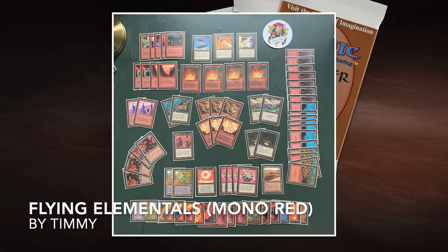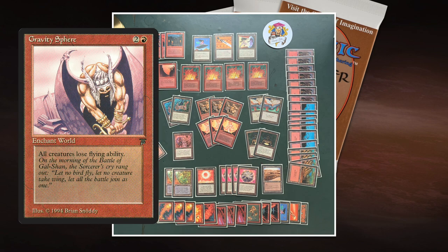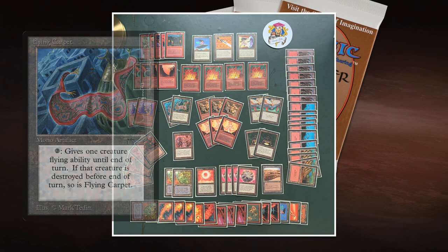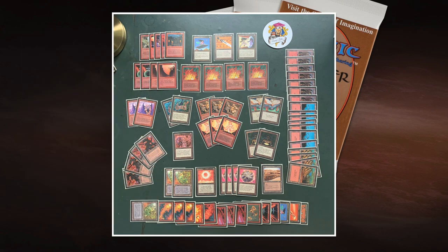My deck, Flying Elementals, is built around two cards you don't see a lot: Gravity Sphere and Flying Carpet. Gravity Sphere is an enchant world from Legends that reads everything loses flying, so nothing is flying anymore. There's a rule in Magic called layering - when everything loses flying, I can give it flying after that. That's where Flying Carpet comes in. Everything loses flying, then I use my Flying Carpet to give one of my creatures flying and attack. Since I'm the only one with a flying creature, it's unblockable.